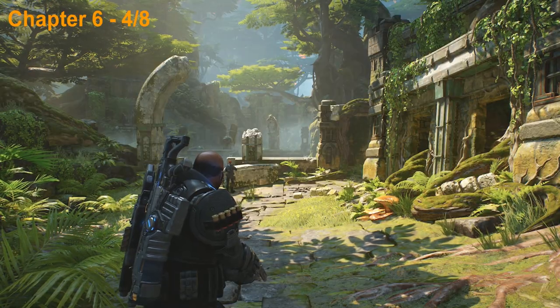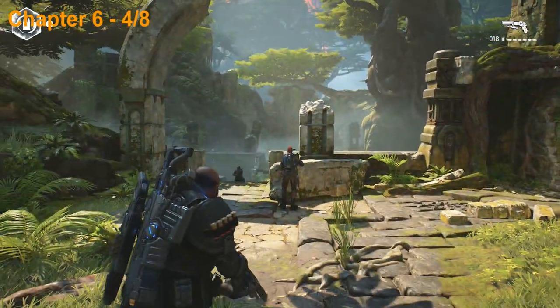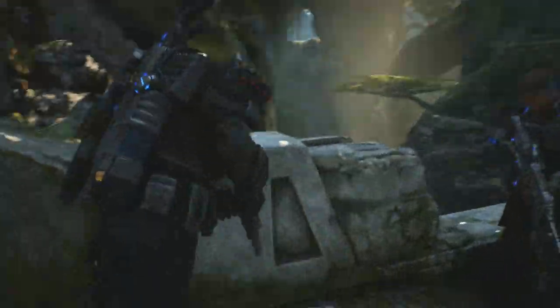Once you get out to this little grassy area here you can actually see the volcano up there in the distance. Head forward and down this little staircase here and the collectible is actually going to be on the left side here so go ahead and pick that one up.